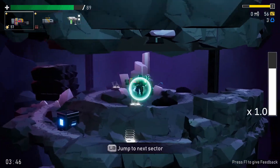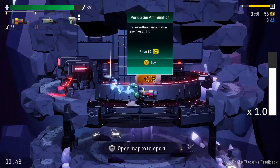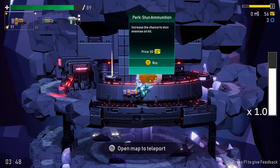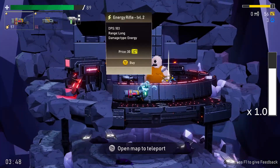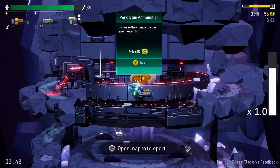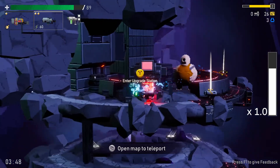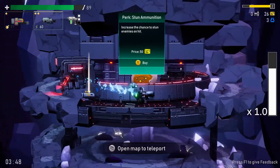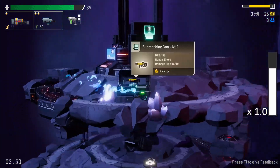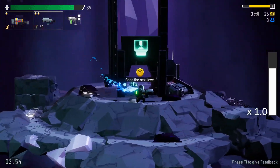There's a whole parallel cylinder to the first one, and that persists through different areas. Here's a shop — I have that yellow coin currency which is run-based, so whatever you have on that run you can spend here. I can get a good energy rifle or increase the chance to stun. I'll take the energy rifle.